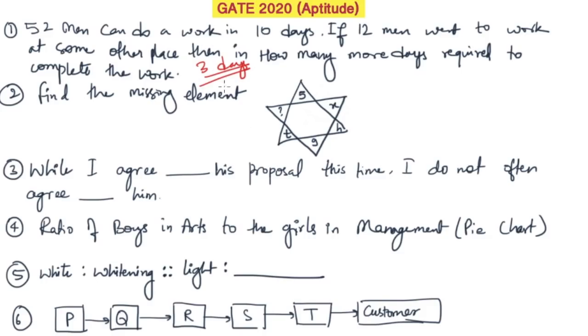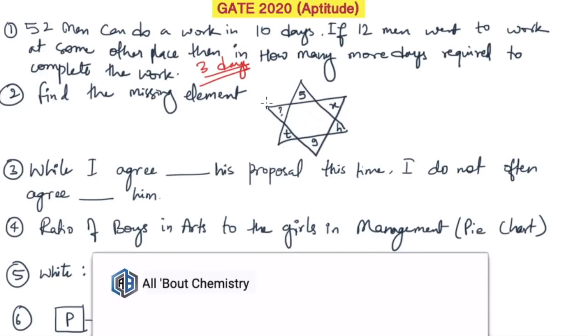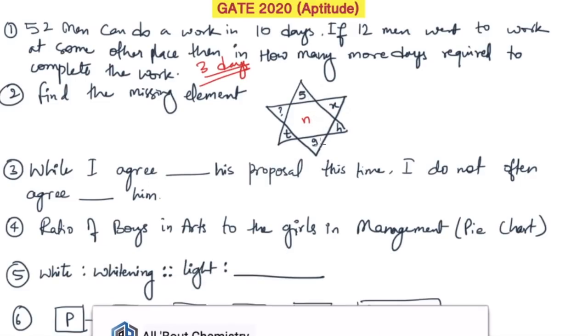The next question asks to find the missing element — there was a star symbol and 'N' written overhead. It was simply adding 4: if you add 4 to 5 you get 9, similarly counting 4 letters from T gives X. For H, counting 4 backward gives G, F, E, D — so the answer is D.